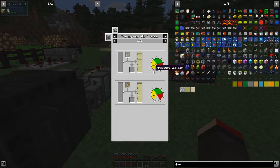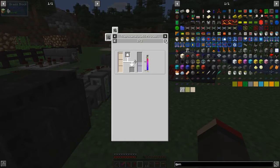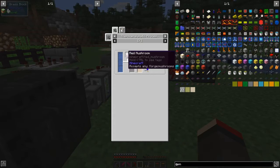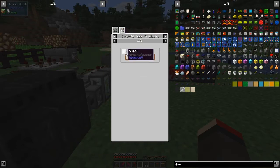Ethanol is made with yeast culture and vegetables — basically vegetables and sugar. Sugar is the important one, which is why we have the sugar cane farm. Yeast culture is made with water and mushrooms — one bucket of water and one mushroom produces 250 millibuckets of yeast culture. Then in world generation you can put sugar into yeast culture and water and it will make two buckets of yeast fairly quickly.